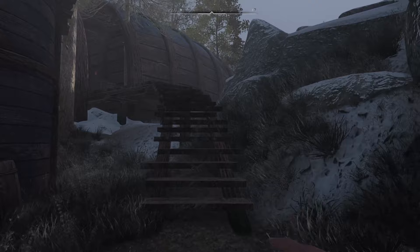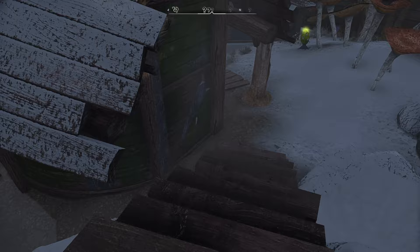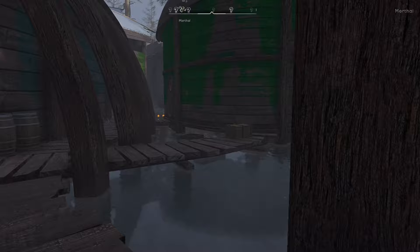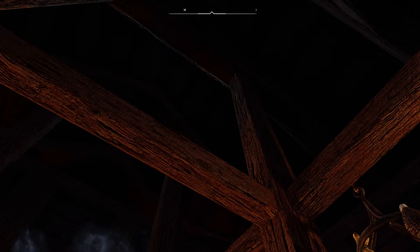The coolest thing is a lot of the interiors will also reflect what the outside of the houses look like. For example, here we are in the Moorside Inn and the interior matches the exterior.